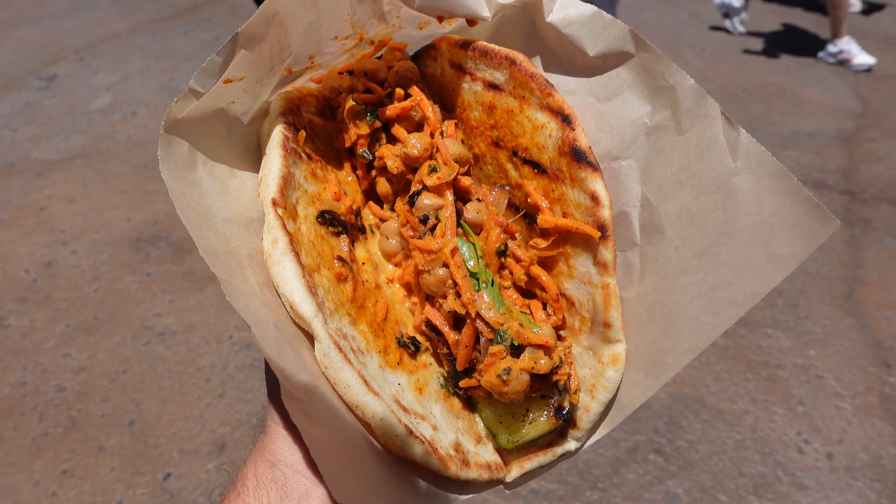We've all heard of the Ronto Wrap, but have you heard of the Zuki Wrap? It's a vegetarian option of a Ronto Wrap — it's not new, but it's new to us. We're going to try it out and see if it's delicious. It's the pita bread still, but instead of the meat, you have grilled zucchini with carrot slaw and chickpeas on there. For a vegetarian option, this is very good. It's also very juicy. The zucchini has a crunch, and the chickpeas and slaw are astonishing on the flavor. That sauce on there is spicy, so if you're not into spice, don't get this or ask for the sauce on the side.